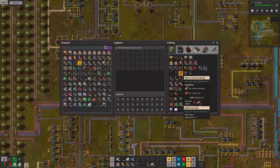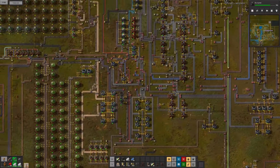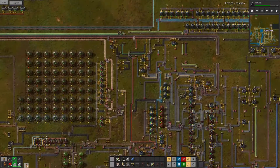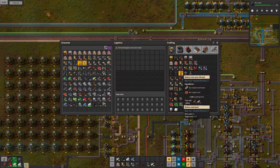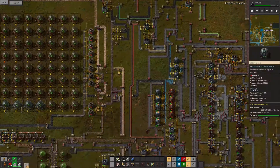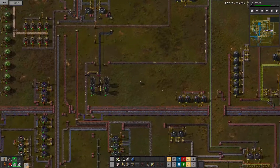I definitely need a lot of carbon steel beams and some copper wire, and other things. I guess copper cable for both the medium electric power pole and the large steel pylon.